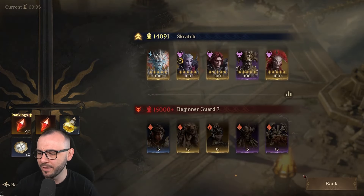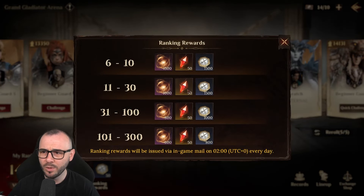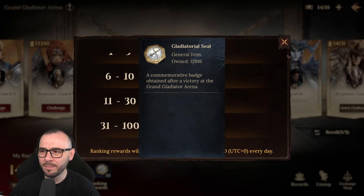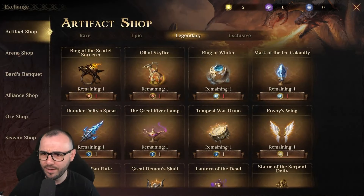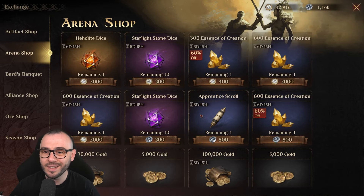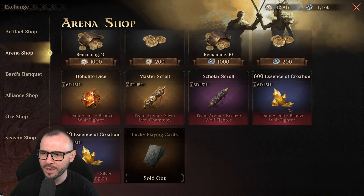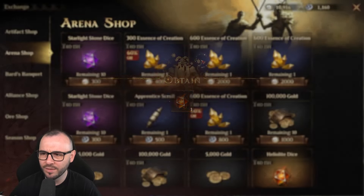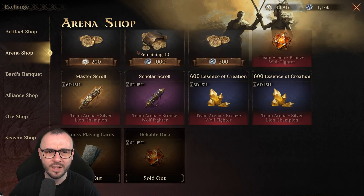It will be very helpful for the Tag Team Arena. The rewards seem to look pretty decent, considering that this is daily. Mainly the Gladiator Seal, because we're going to be able to purchase different goodies from the store with it. So if you go at Exchange and head over to the Arena Shop, the prices are still the same, and none of these things are locked by tiers anymore for the regular Arena. Seems like for Team Arena you still have those tiers, but you can purchase the rest of the things without being locked into a tier, including the Lucky Playing Cards Legendary Artifact, which is definitely pretty important.